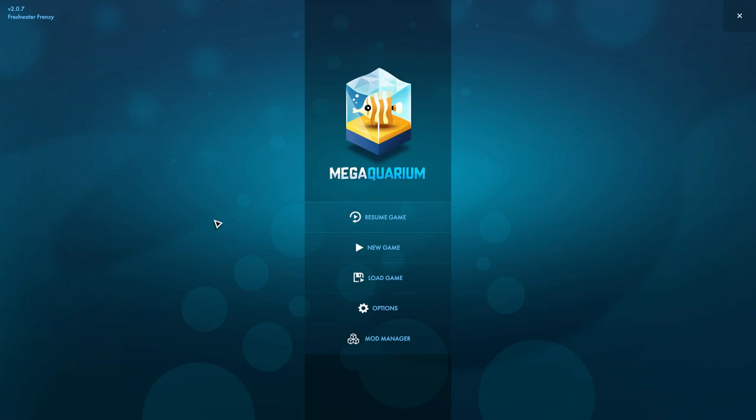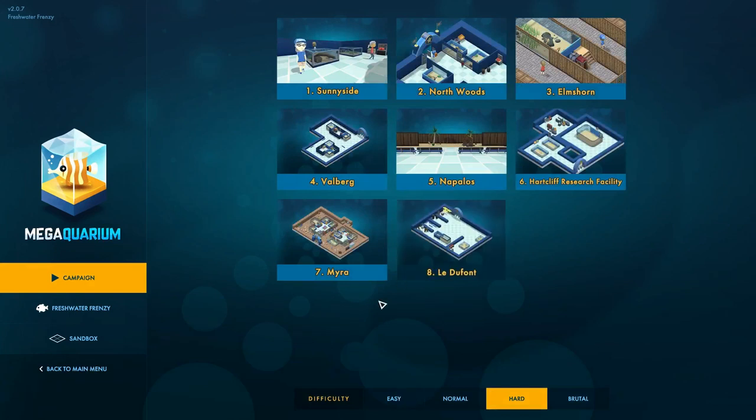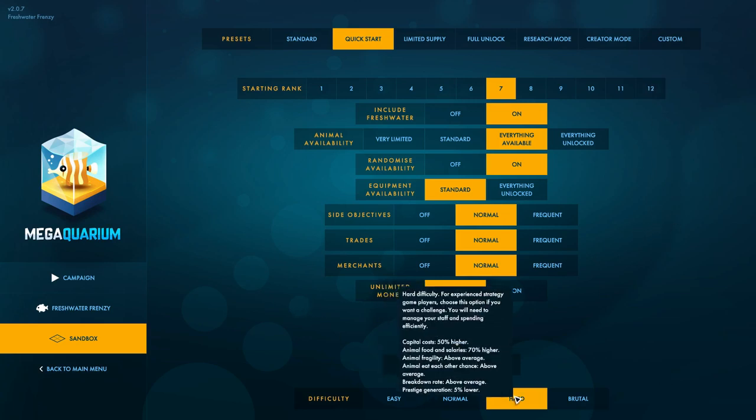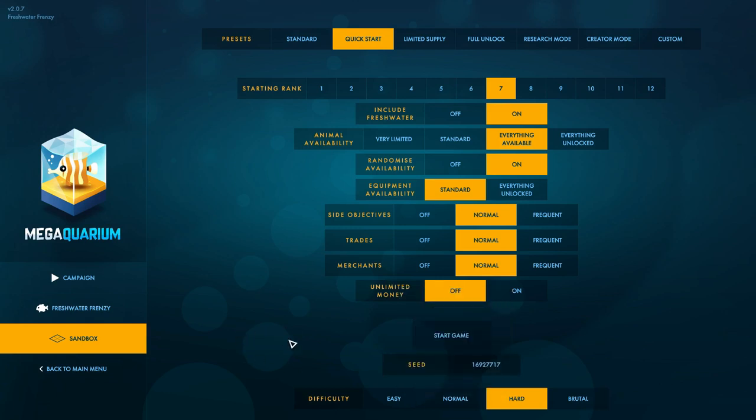Most of the achievements are just simply beat missions in the campaign — easy enough — but I'm more of a sandbox type of player. However, they've added three new achievements to sandbox mode, one of which is the completionist one, which charges you with choosing the Quick Start option and unlocking every single animal available. Everything is available, but we need enough ecology to unlock them all. We only start at level 7 and need to get all the way to level 12. It has to be done on hard difficulty mode, so we are going to do just that.